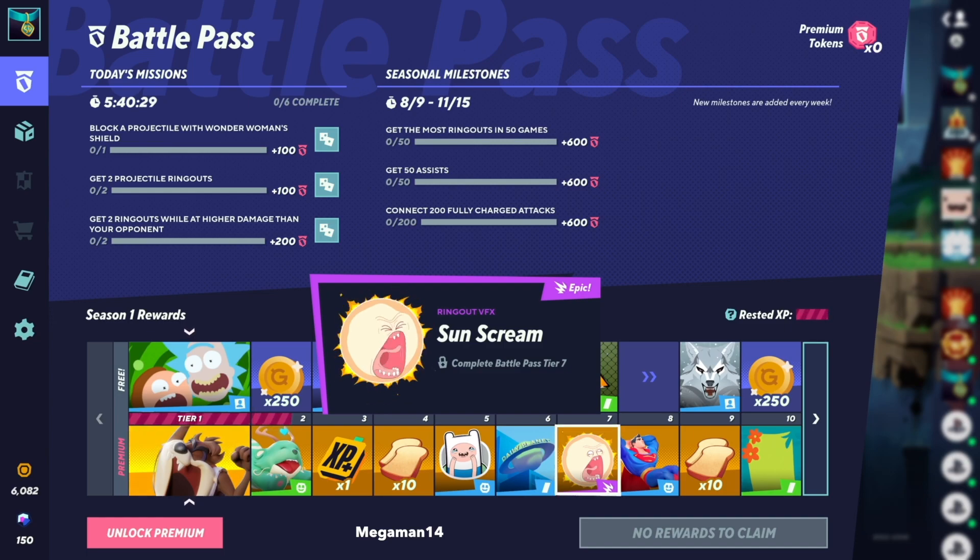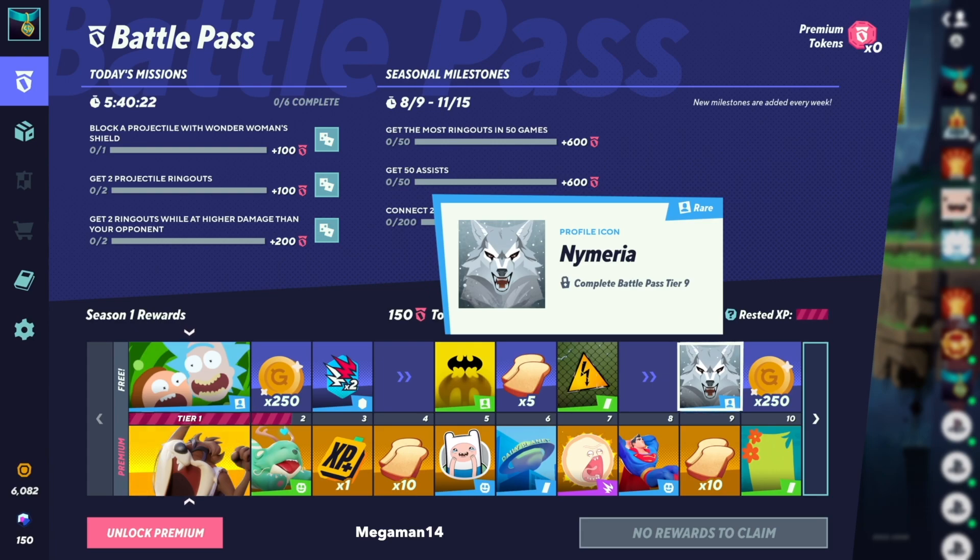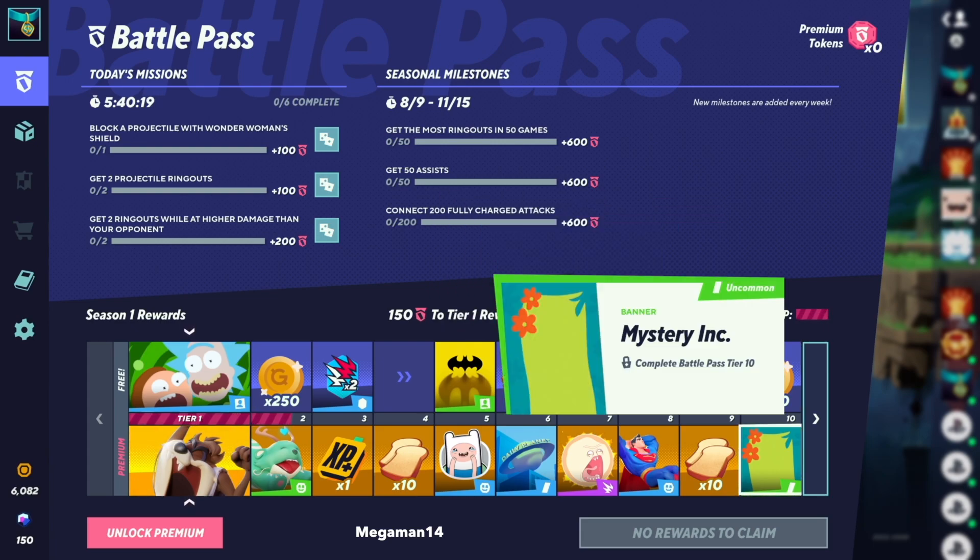You also get sunscreen visual effects — that is gonna be so funny to see. You got a Hover Superman Taunt, the Namira profile icon, and you know they gotta have the Mystery Inc. banner.